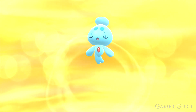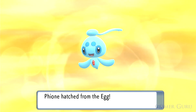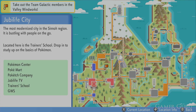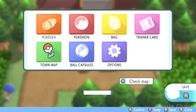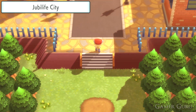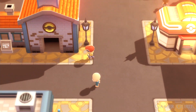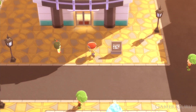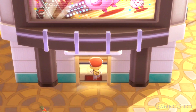Welcome back. In this video we're going to be checking out how we can get the legendary Pokémon Manaphy and its pre-evolution Phione in Pokémon Brilliant Diamond and Shining Pearl. Manaphy we can actually get really early on in the game — all we need to have done is beat the first gym and defeated the double battle up in Route 204, then come down to Jubilife City.